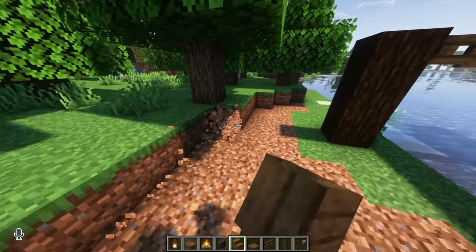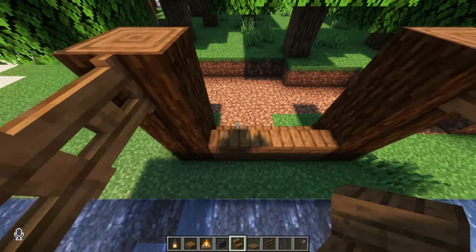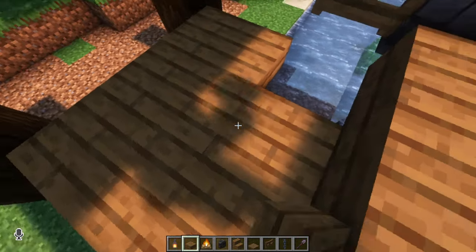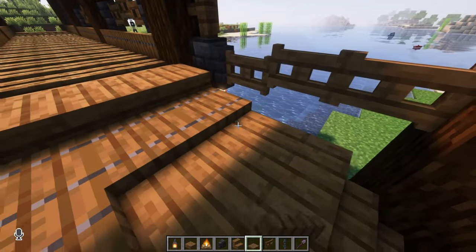Make sure to clear out any land that might be in the way of the start of the bridge. Then go up to the bridge and put a row of stairs leading into one more row of stairs. We're then going to line up over here with slabs — put slabs on the bottom half of the block right there, and we can put spruce trapdoors right here. There should be five.